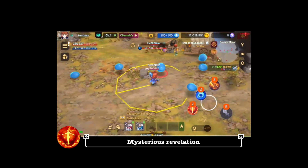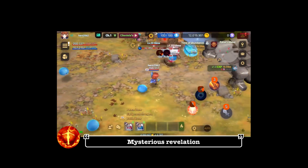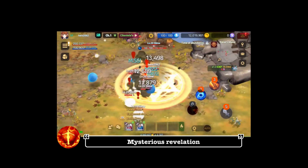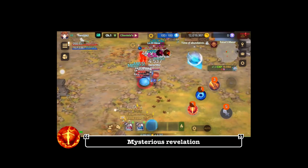Mysterious Revelation. A powerful aura of light descends around you, inflicts a certain amount of damage and knocks back enemies within the range. Damaged enemies experience an increase in mana consumption per second.